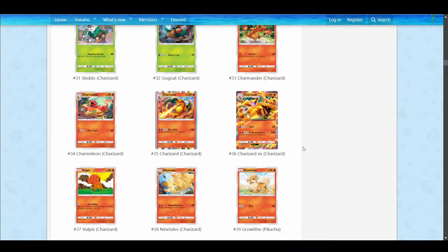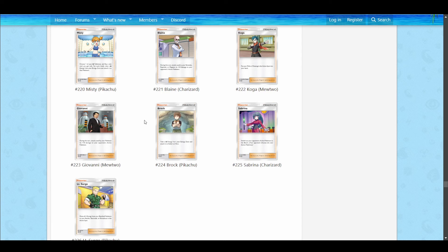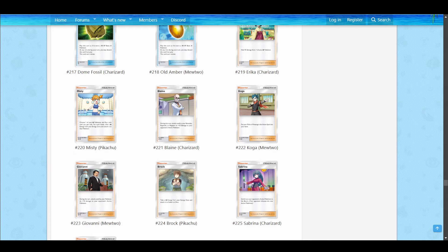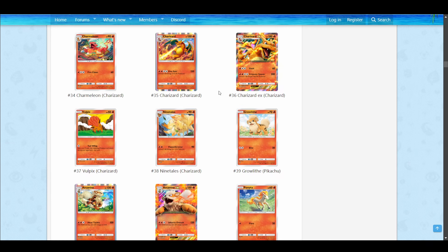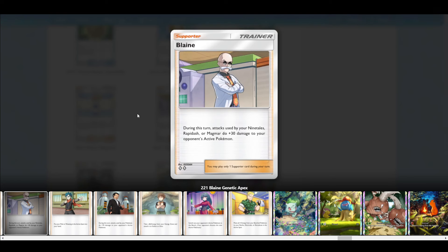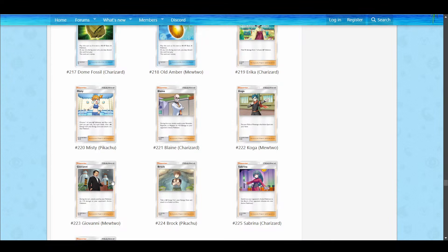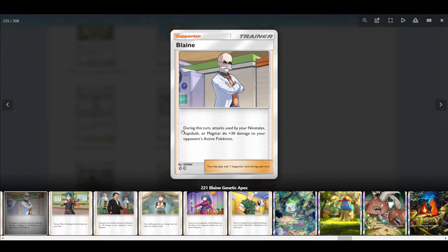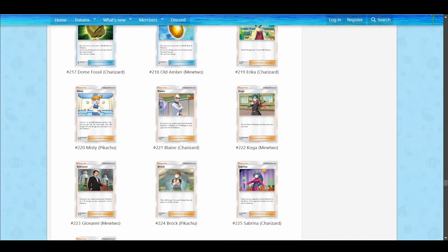Then we need to talk about supporter cards. A lot of types have supporters — Grass, Fire, Water, Darkness, Fighting, Lightning — though Psychic and Metal apparently do not. You have Blaine here, a supporter that's pretty interesting. During this turn, attacks used by your Ninetales, Rapidash, or Magmar do 30 more damage to your opponent's active Pokemon. This is in contrast to Giovanni, who does 10 more. Blaine essentially defines a deck — you should play all three of Ninetales, Rapidash, and Magmar.